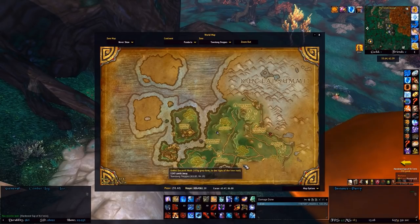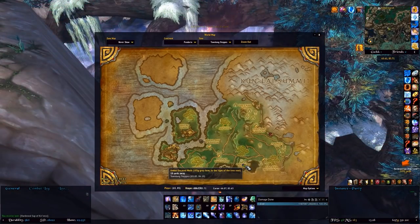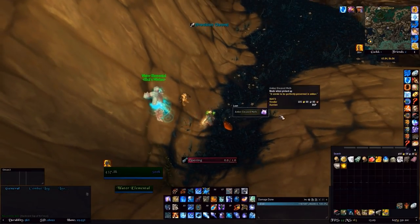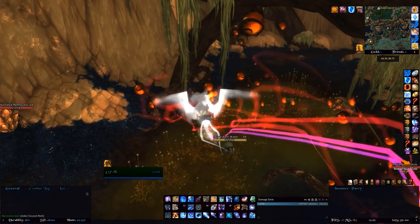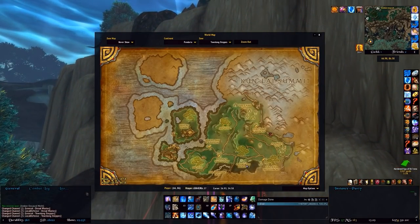The next one is headed near Dusklight Hollow, just in the middle of the words right there. Directly below the name text on the ground there is a nice little bit of amber containing an Amber Encased Moth. There is also another rare around here — I believe his name is Echelon — and he drops the Big Bag of Cloth, which is particularly useful if you are a tailor.